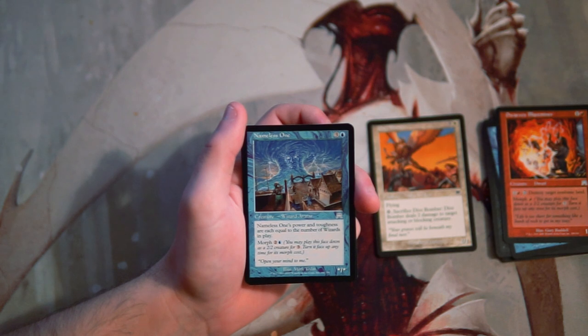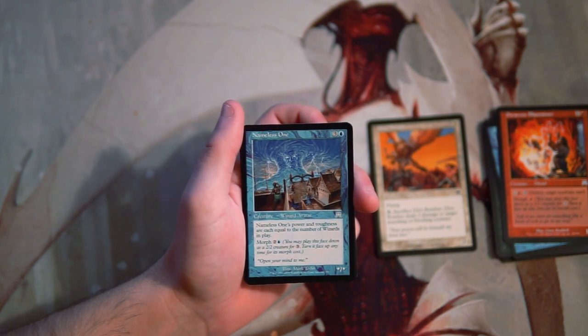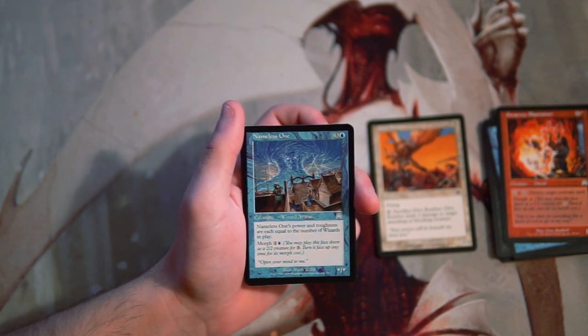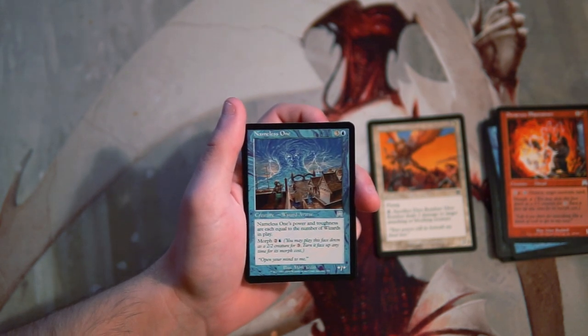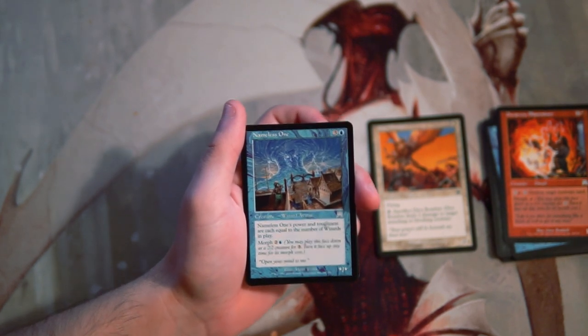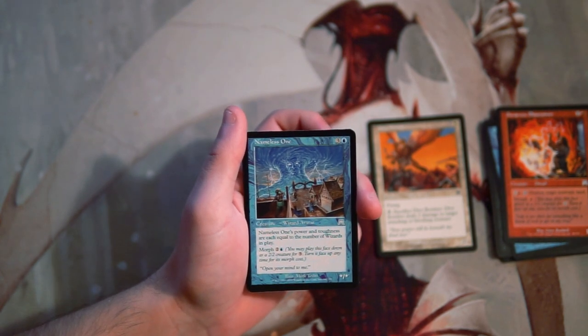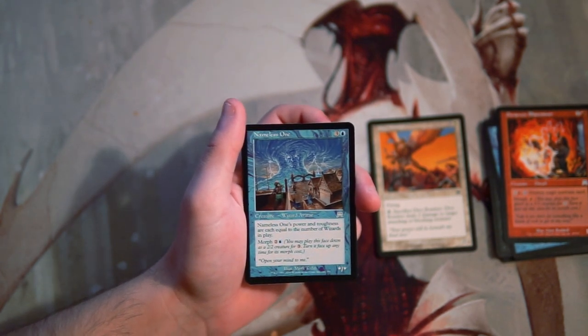Nameless One is 3 and a blue, and its power and toughness are each equal to the number of wizards in play. You can morph it for 2 and a blue. Tribes were a big thing in this set, wizards being one of them. If you already have the wizards it's a good card, but if you don't it can be really bad — so I'm not a fan of this unless I'm already in that deck.